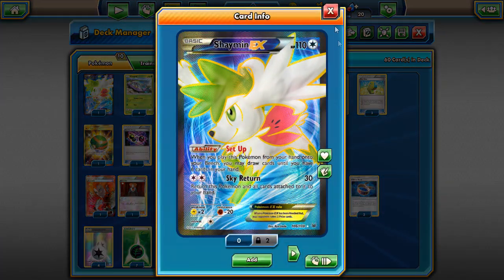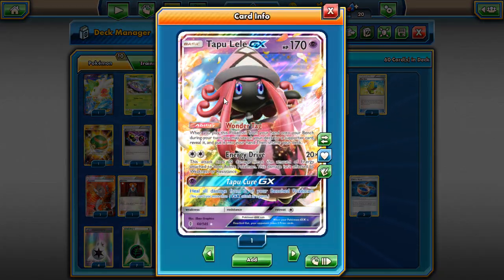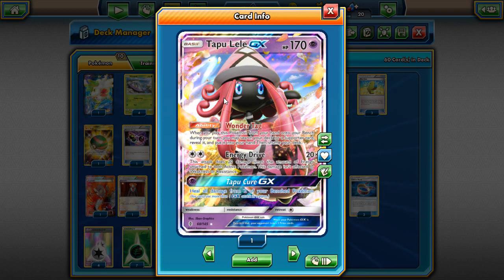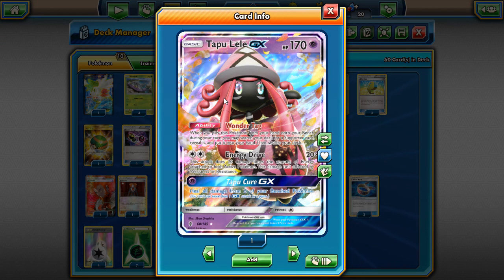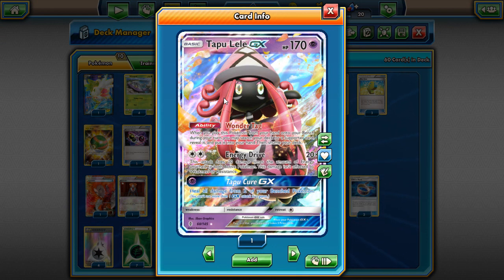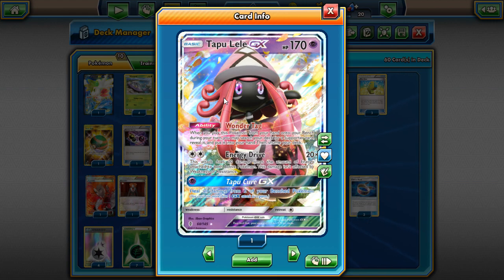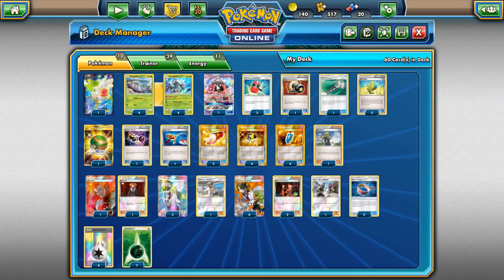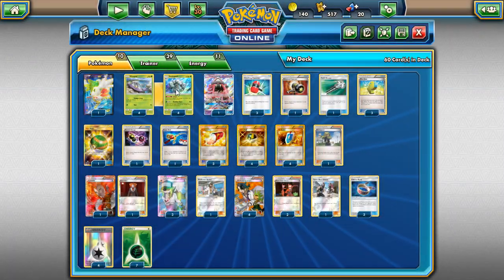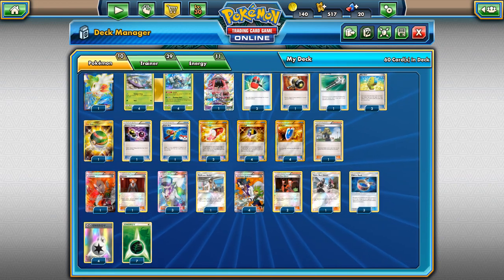The only other attackers are Shaman for setup and draw support, and one Tapu Lele. Tapu Lele's Energy Drive can carry its own — if you're playing against Mewtwo EX or Espeon, you can use Tapu Lele to cover those matchups. So those matchups are covered, but Golisopod is our main attacker.